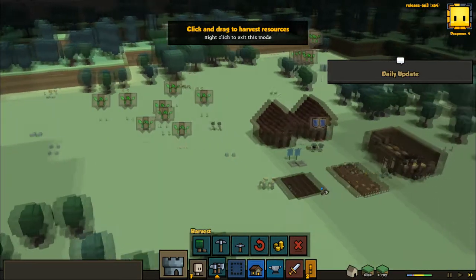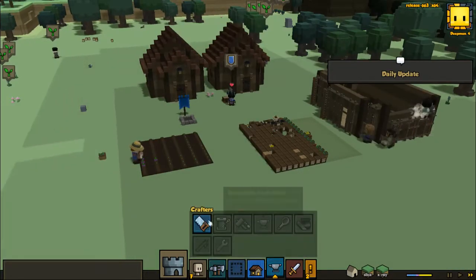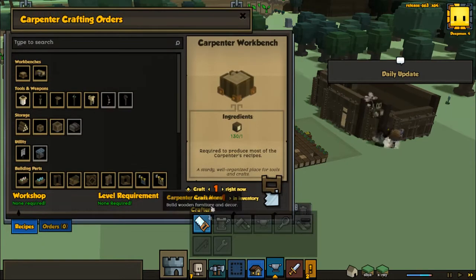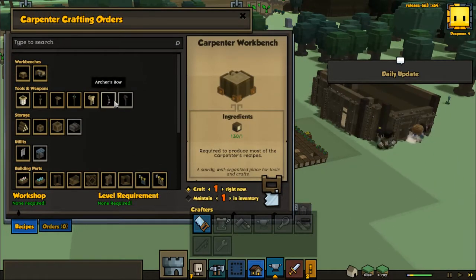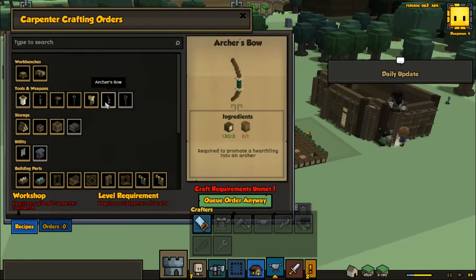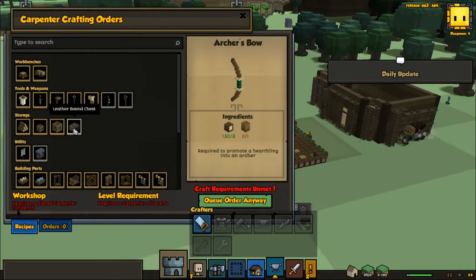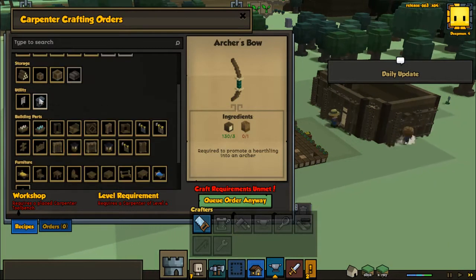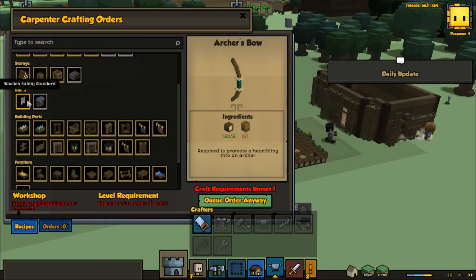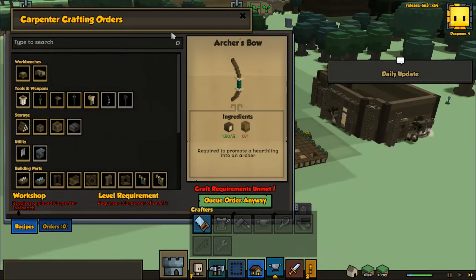Look at all this harvesting that needs to be done. Once we get that we can make an herbalist. Then everybody will have a job — an archer's bow and a shepherd's crook. A shepherd's crook would be awesome. There's a bolt of leather, a blue market stall. Is there a way that I can build like a path? Because I know there's paths in this game, but I don't know who would make a path.